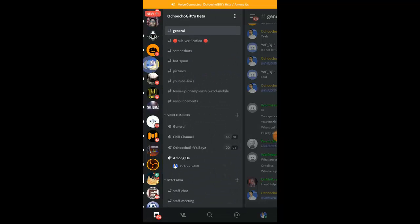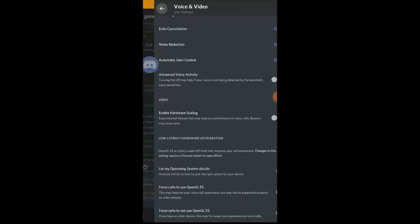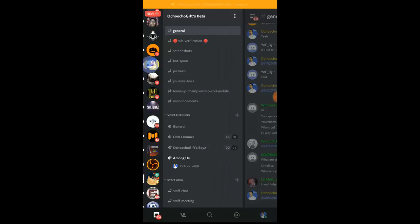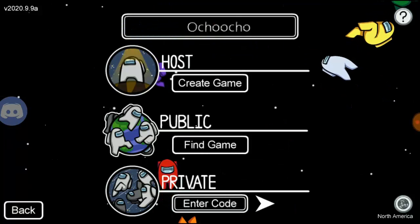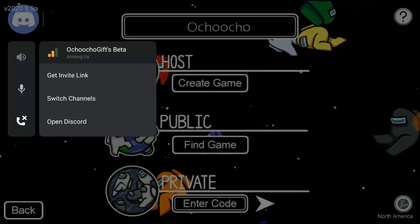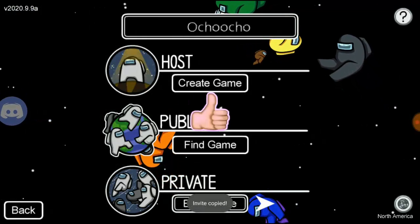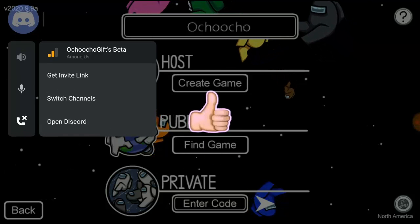No one seems to be online right now, but it's very easy — once they're online they can easily join the voice chat. You can reduce the volume if it's too loud. That is how to invite your friends to join your voice channel on Discord to play Among Us. Once they join, go straight to Among Us, start the game, and send them the code. You can also get the link and send it to whoever you want.